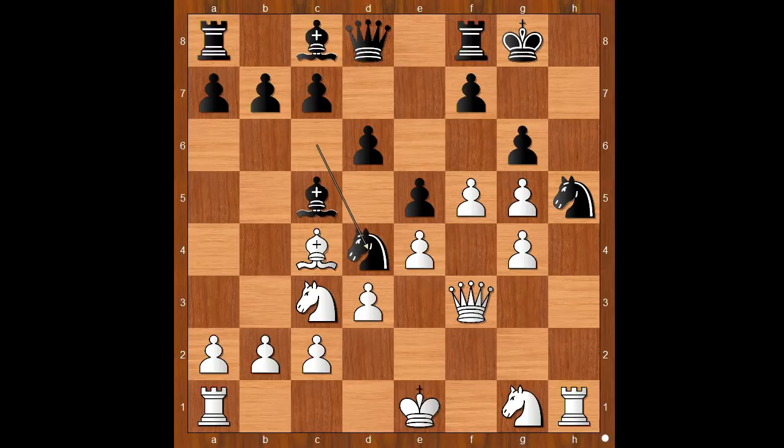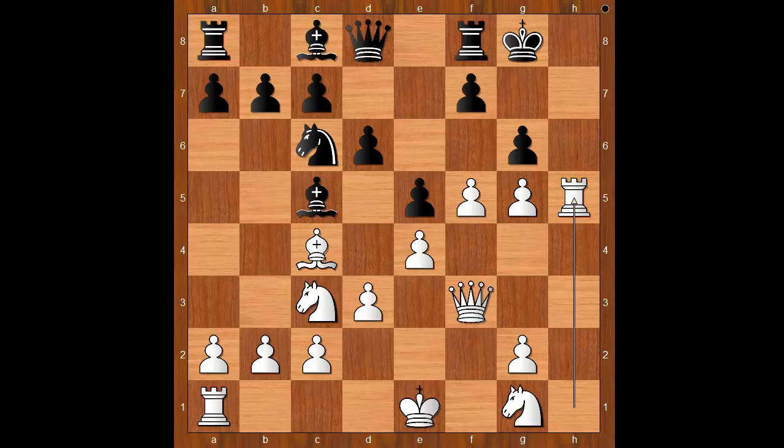Back to our game. So if g4 is not the move, what is the best move then? Nimzowitsch played Rook takes Knight on h5! Kaboom! Pawn takes rook. Queen takes pawn, threatening checkmate.